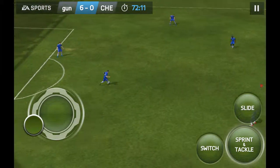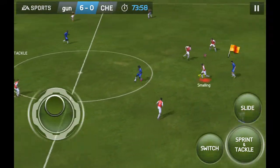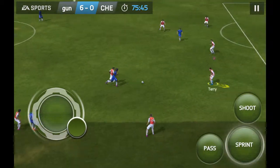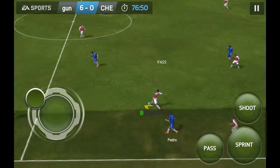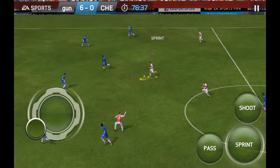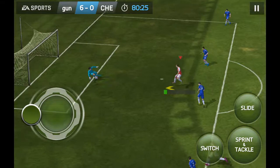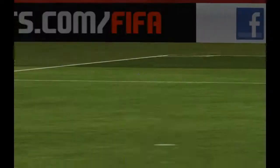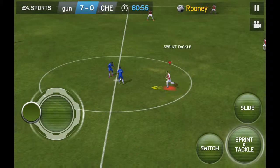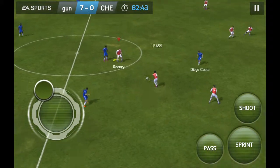He bamboozled the goalkeeper — he really didn't know where that was going to go. Whichever way you look at it, that's fine defending. So Pedro scored one and Runa scored every single one — well taken, right in the bottom corner. Runa scored six! Pedro scored one — this goal is top quality, brilliant passing, great movement and a lovely finish. They're scoring for fun at the moment.